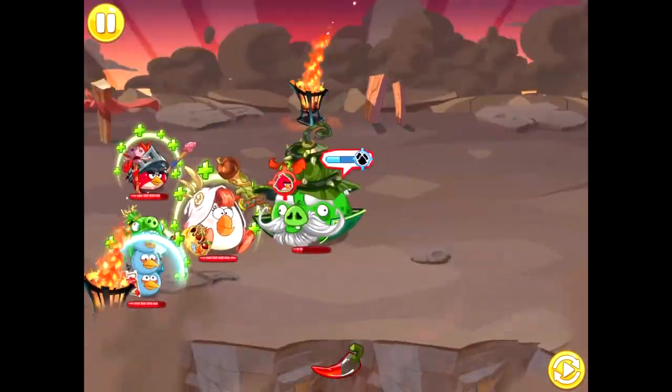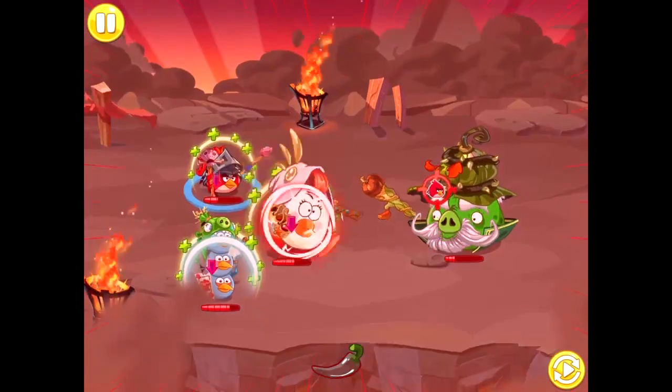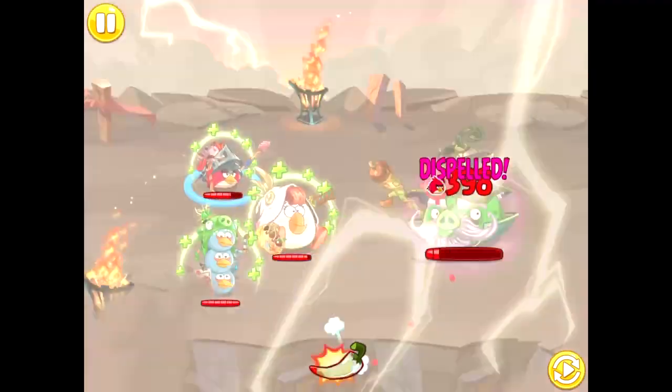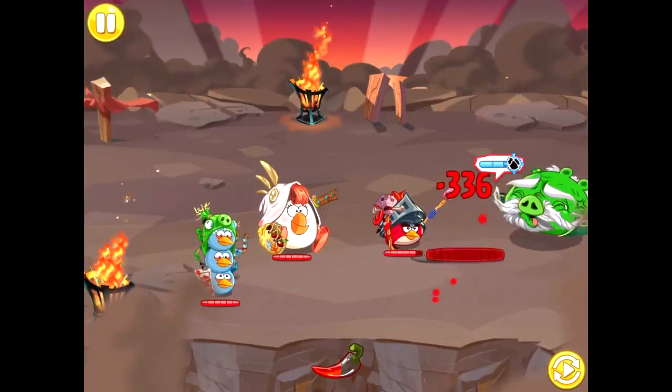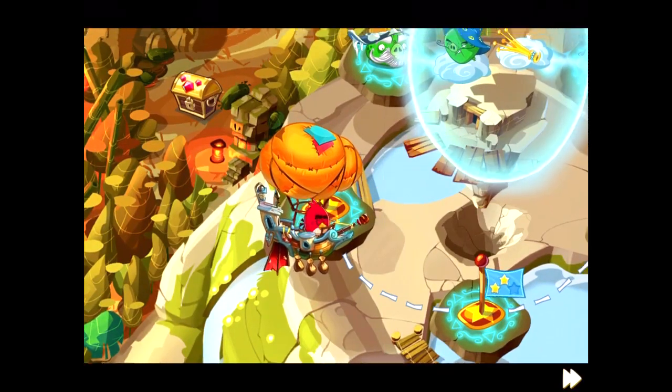Their main attack is pitiful as well, as it trades off damage for giving our birds a 35% damage reduction. We can dispose of the Earthblood Pig within the next few turns, destroying the third section of Wizpig's shield.